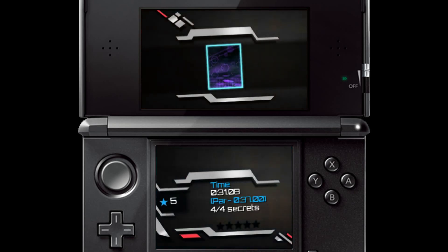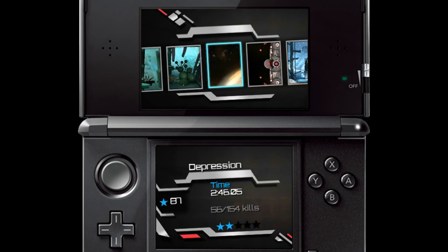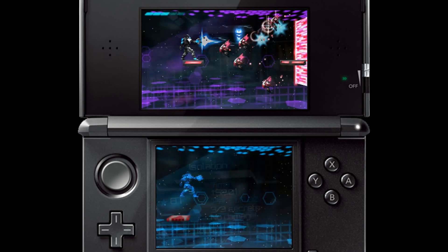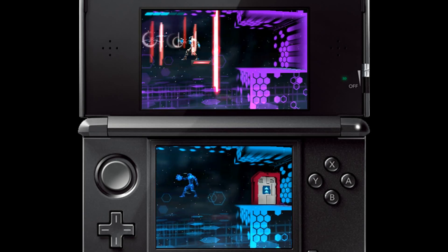At the end of every level, you are rated on your performance out of five stars. When you're done with the core game, you can come back and replay each level to improve your performance. You're rated on speed, how many secrets you collected, and whether you took any damage. You can then upload your best times to our built-in leaderboards and compete with the entire world, or just your 3DS friends.